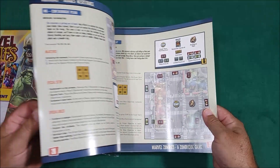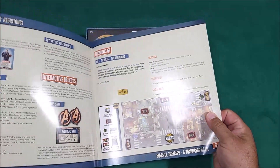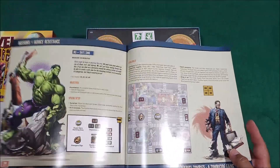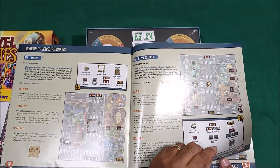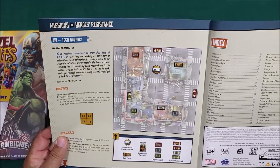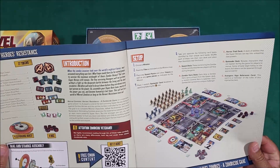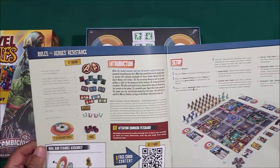The rulebook has quite a few missions, and the rules themselves are 20 pages, with the rest being missions and a tutorial. There are about seven to eight missions total, which is quite good. This is just the retail version of Marvel Zombies - the Kickstarter version will be out around June 2023.